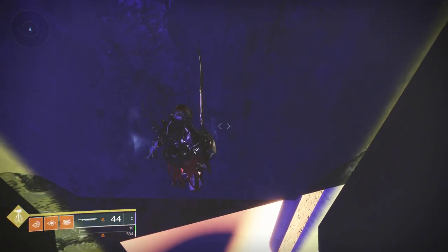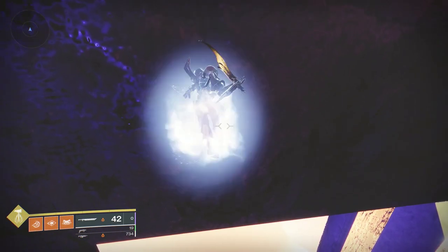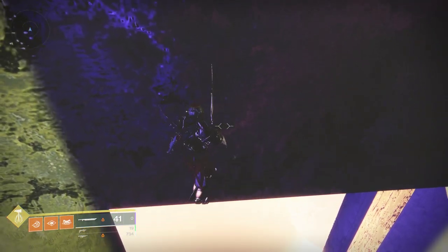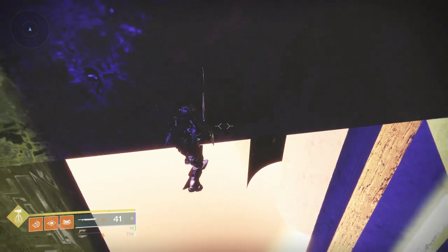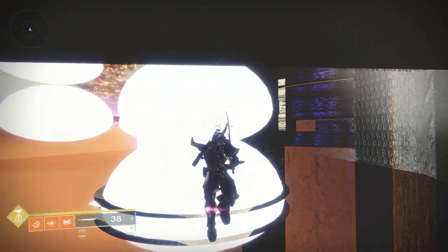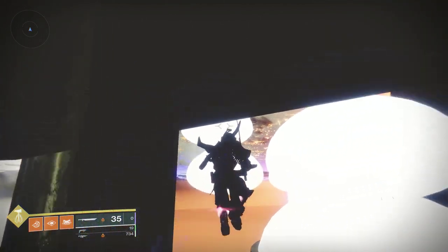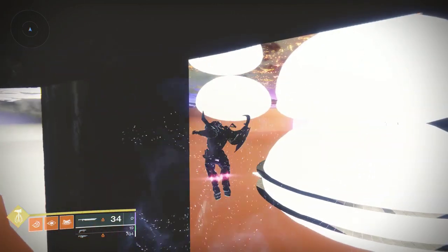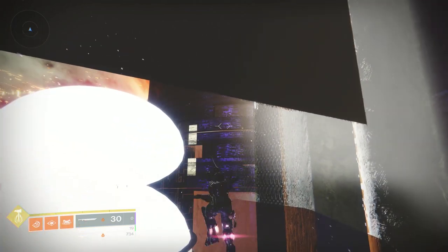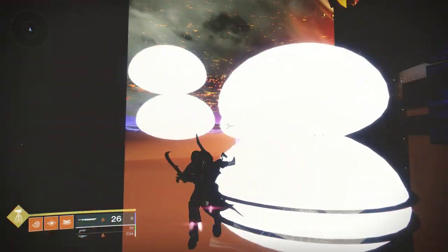I've also had some luck getting around inside the Corridors of Time, but the physics there is kind of different than what you normally see. You can see there are rotating segments of that purple thing in these four rooms, which seems to confirm my thoughts that there are only three rooms that kind of get cycled around. We'll have to see if this is what it looks like on future weeks, if we still have this bug in future weeks.